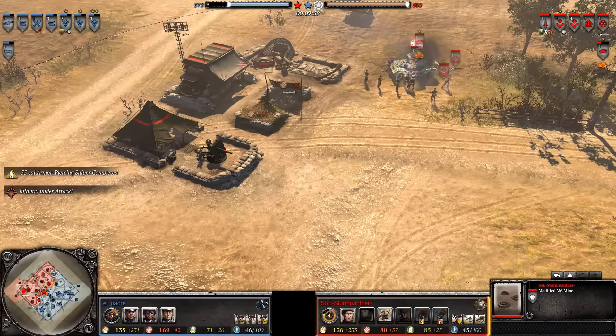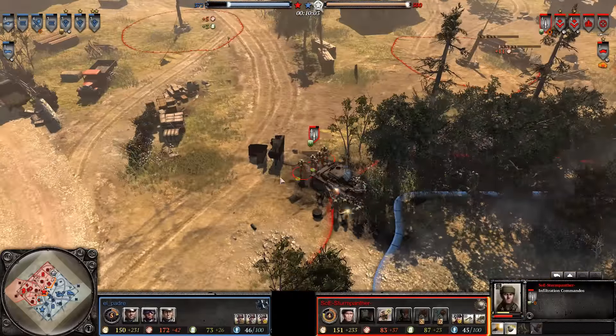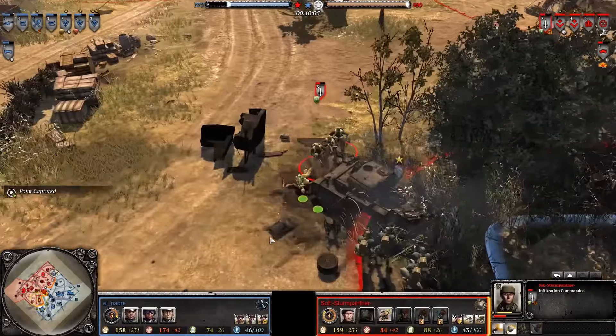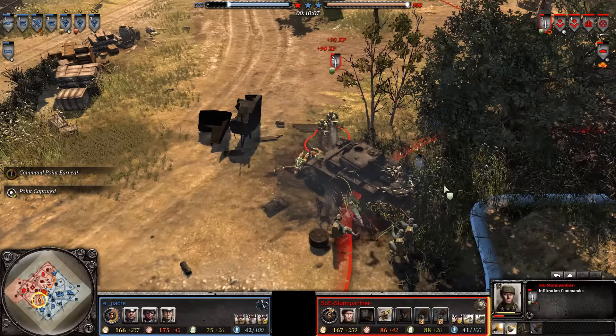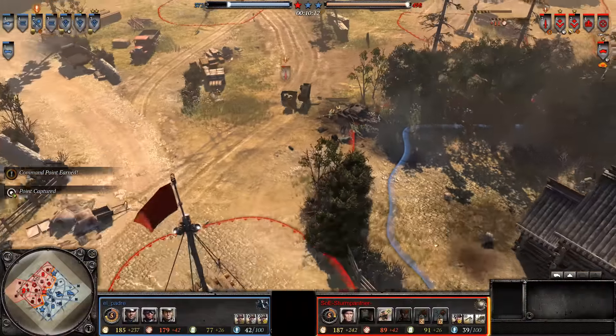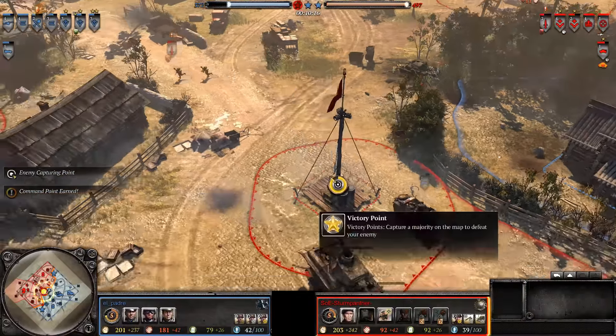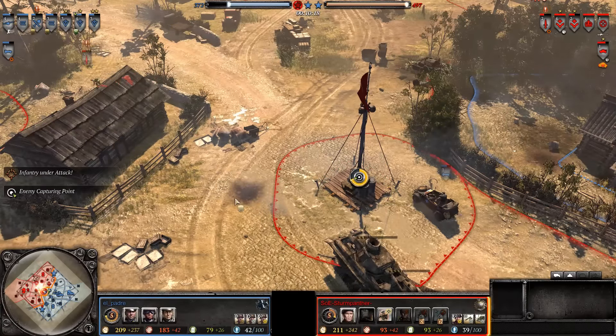The AEC is back in base getting repaired, and a second armor-piercing sniper is being called in. Interestingly, these Infiltration Commandos are going to go mano-a-mano with the Sturmpios. I thought for half a second the Sturmpios had them, but they decide discretion is the better part of valor and both combatants flee with about the same amount of health — which is just super, super surprising.